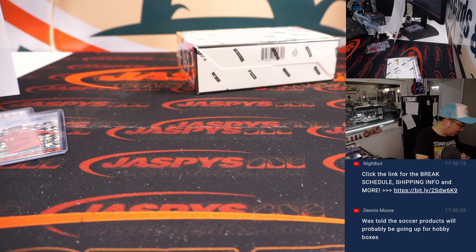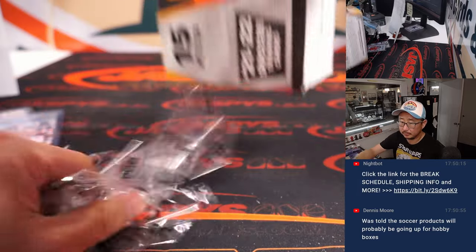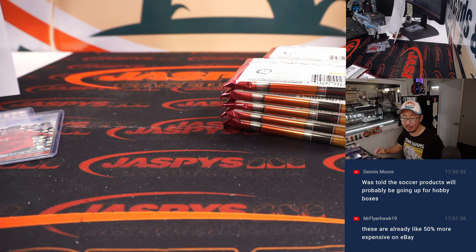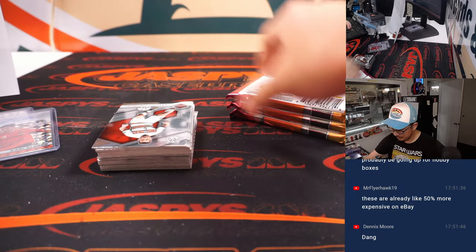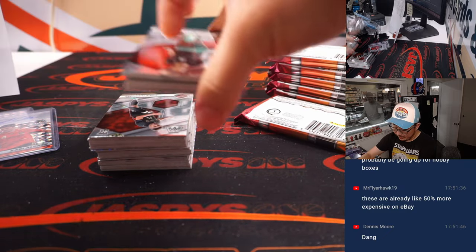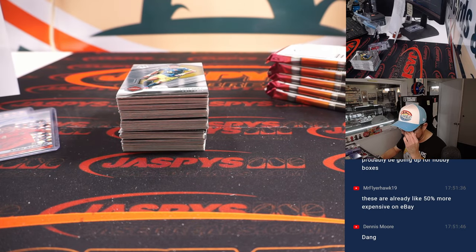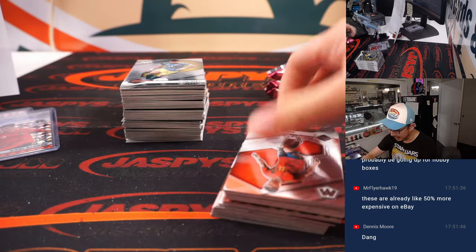That's our second box. Third box coming up. Dennis was told that soccer products will probably be going up in price. I believe it. These boxes are already 50% more expensive on eBay — I believe it. With the World Cup in about 45 days, I think each day that goes by, as we get closer and closer, there will be more and more demand for these. If you want to be a sharp collector, prices are going up. If you were really sharp, you would have joined all of our soccer breaks over the spring and the summer. But now I think people are getting wise to it. Better to get in earlier rather than later, especially at a premium cost.